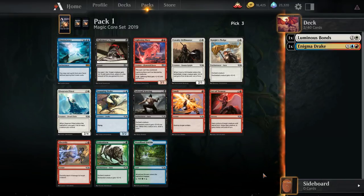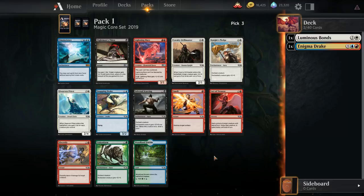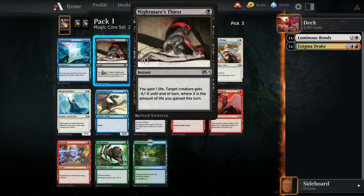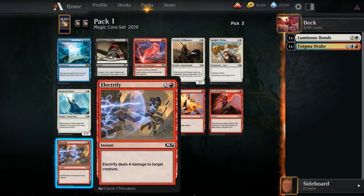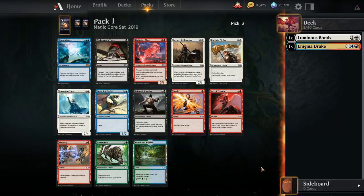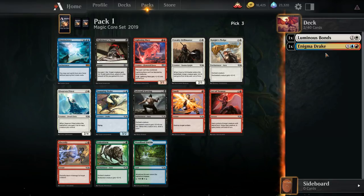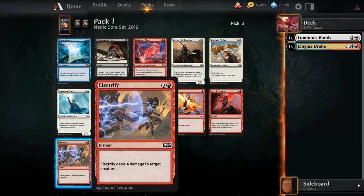There's an Omniscience — that's funny. Three pretty unexciting rares in a row. However, we now have an Electrify, which third pick is a little bit of a sign. Without a rare, you take something like Murder out of this pack. I'm not sure there are too many commons I'd take over Electrify. Let's take it — it's very good removal. Happy to have it in an Enigma Drake deck, and happy to have it in a red-white deck too if that's what comes together.